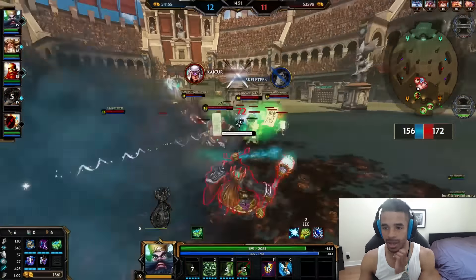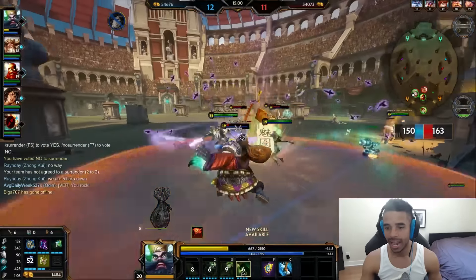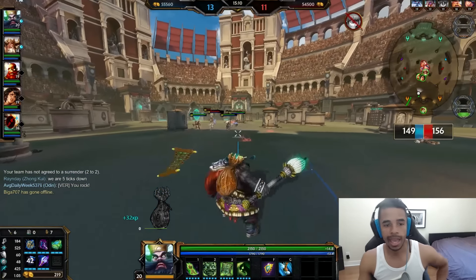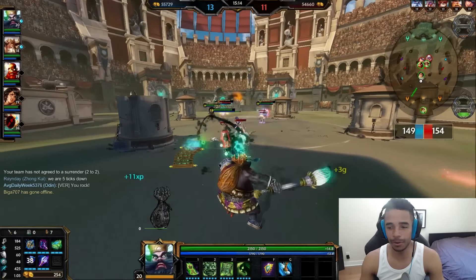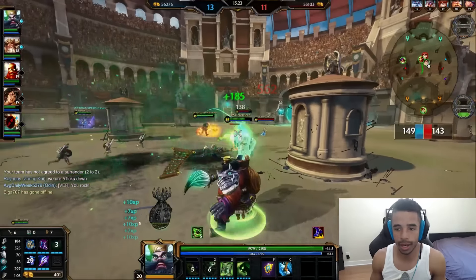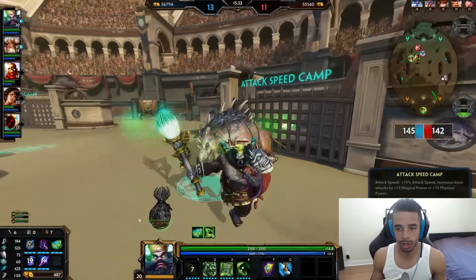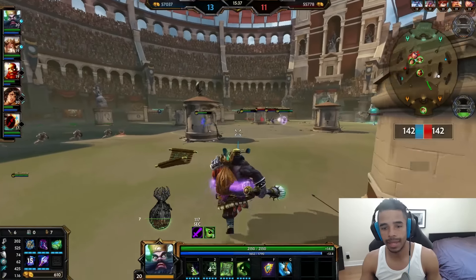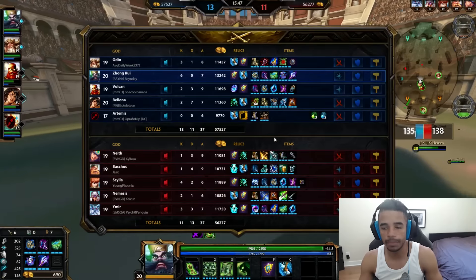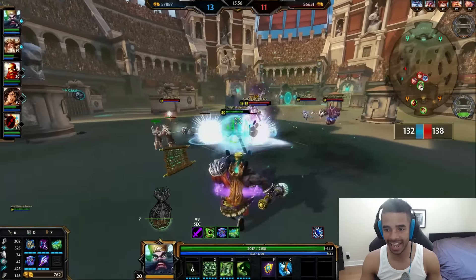We'll talk about that more a little bit later. Zhong Kui's number 3 is what I max second — let me tell you why and how it coordinates with this 100-to-0 build. When you use your number 3 and you have your number 1 on the target, you double the amount of time that stun lasts. The number 3, Book of Demons, gives you a second basic attack — every time I basic attack with number 3 still active, I get a second basic attack for 50% of my damage, firing slightly to the left of my normal basic attack. This allows you to build Zhong Kui around basic attacks in a really cool way, though you do have to get closer to your target.